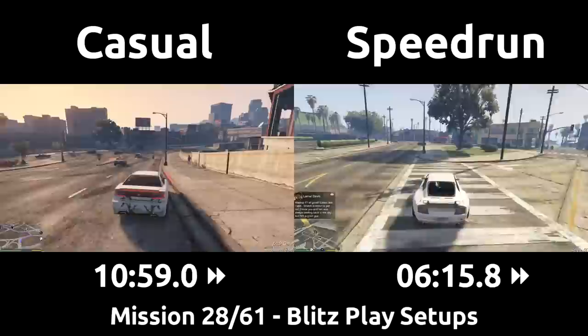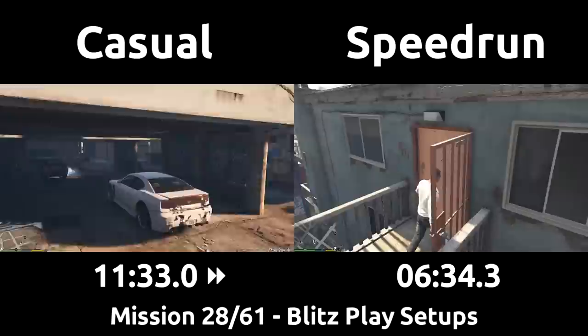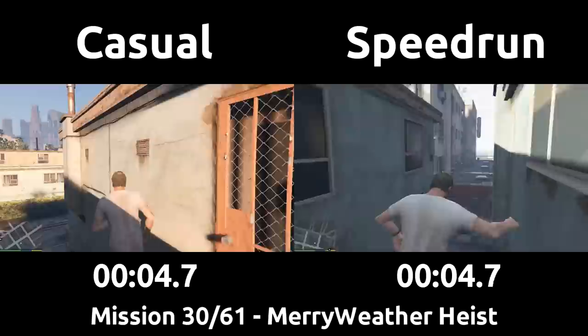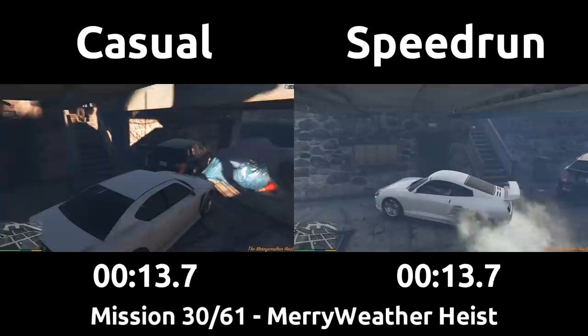The start of the Merryweather heist is another spot where sometimes the speedrun will have to sit and wait for the texts to begin the mission, but in this playthrough they got it earlier so the mission can begin right away. We'll again store the Blitzplay setup timer and switch to a fresh timer for the Merryweather heist itself. The speedrun jumps off the walkway to get down to the car right away so it can be moved to get Franklin in as fast as possible. We'll be doing the freighter option on both playthroughs, but I'll show a comparison of the offshore option for the speedrun to explain why we take this faster option at the end of the video.